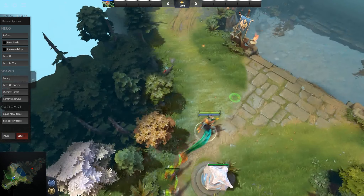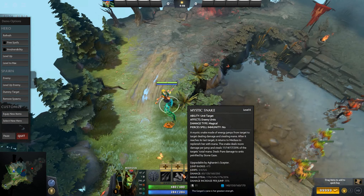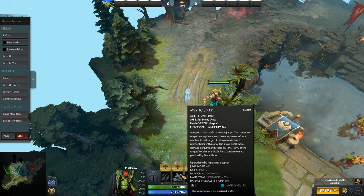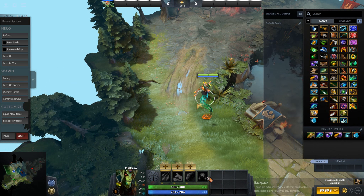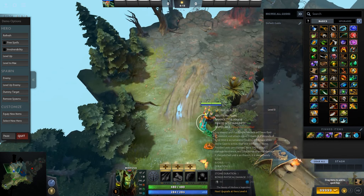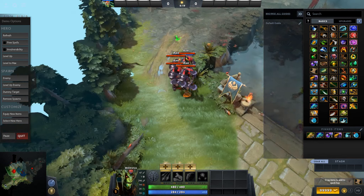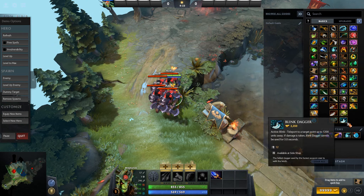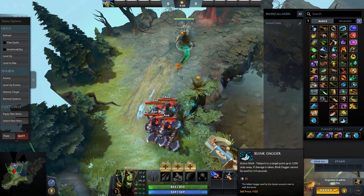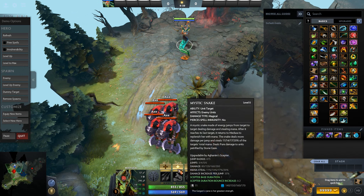There's two of them. The first one is Medusa. If you get an Aghanim Scepter on Medusa now, when you use Mystic Snake, it's going to freeze enemies — like how her ultimate gives them that stone duration, it's going to do the same thing. And the more times it bounces, the longer the stun is — it increases by 0.2 per bounce.